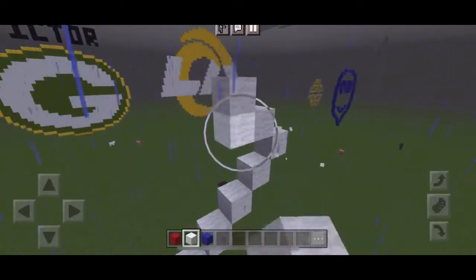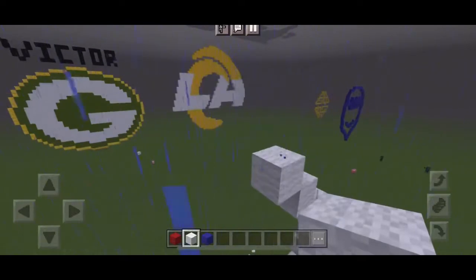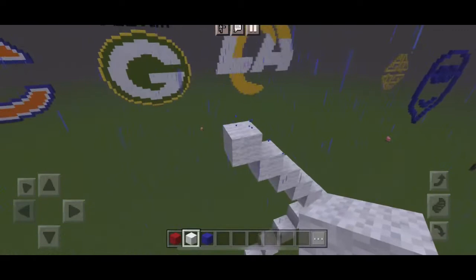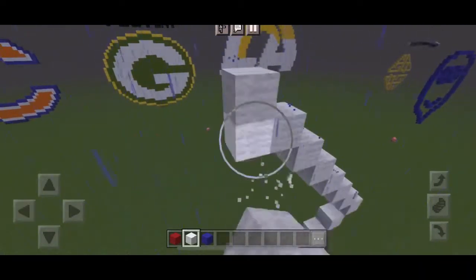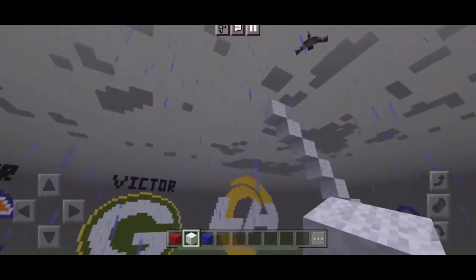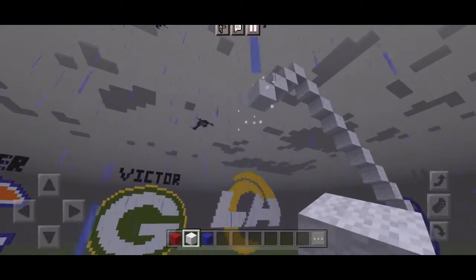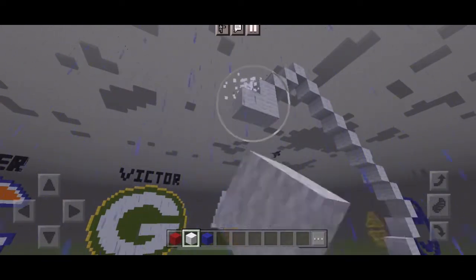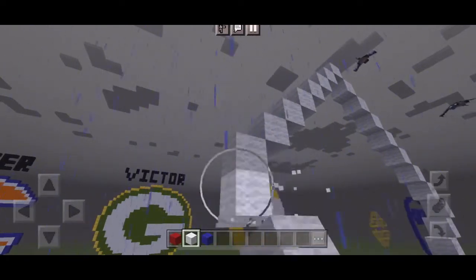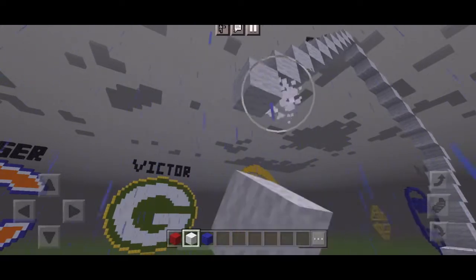And then going to the left, you're going to put 8 single blocks, so that's going to be a total of 9. And now you're going to go to the left and down and put 16 more single blocks. Then you're going to go to the right and put 8 more single blocks, and that's going to be the basic outline of the logo.